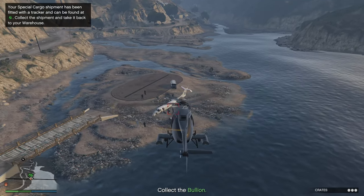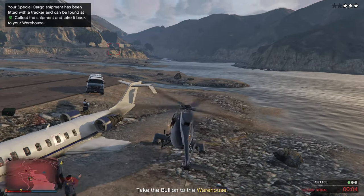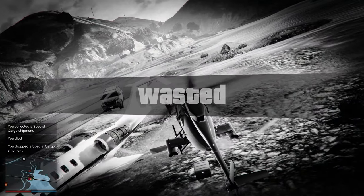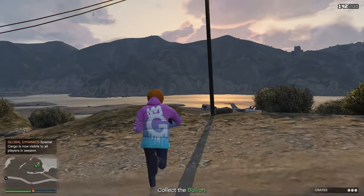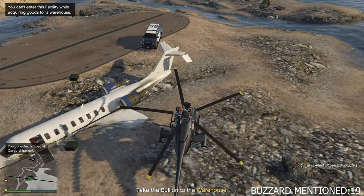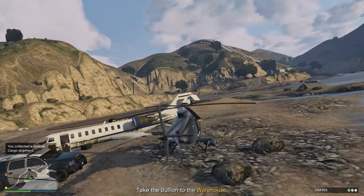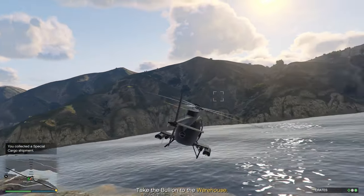Here's another great example of not even having to leave your Buzzard. In this scenario they end up killing me, which is fine — because if you don't know, once they kill you, you actually lose your wanted level and the police disappear anyway. So it's kind of perfect. You just run straight back, get in your Buzzard, pick the cargo up off the ground, fly off, drop it off, come back, pick them up off the ground. Nice and easy. Then you go drop them off. The Buzzard is the greatest thing ever.